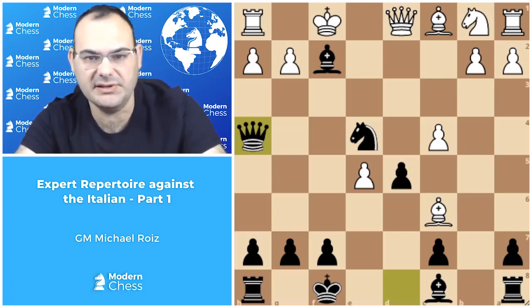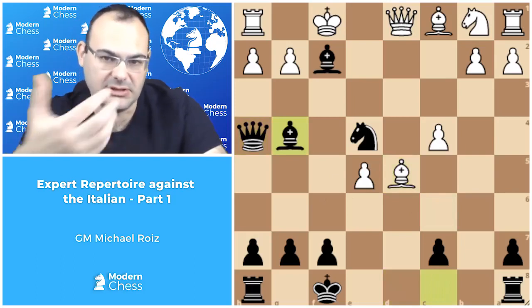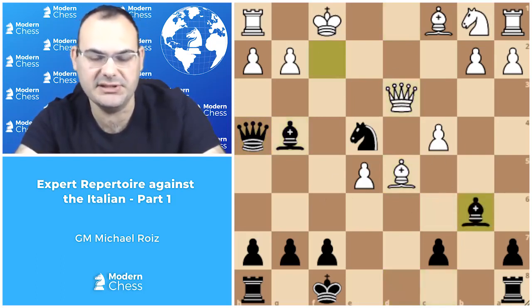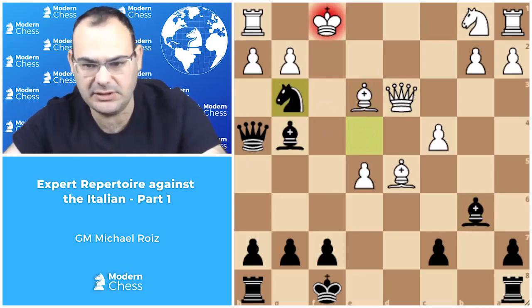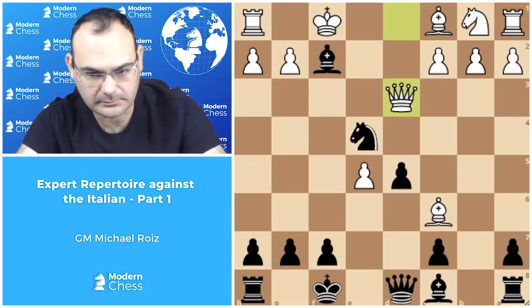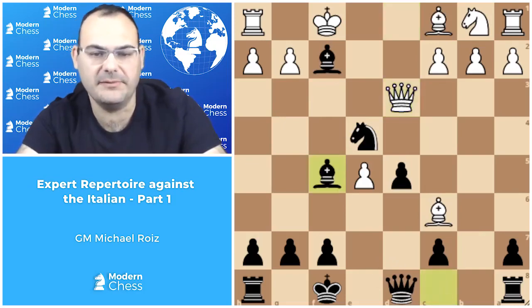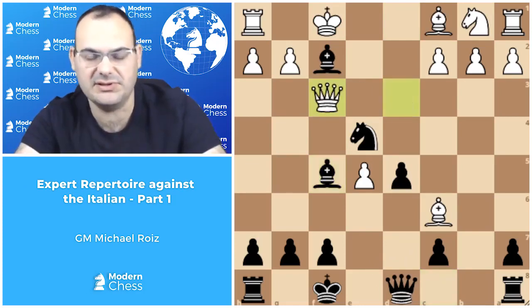There are at least three pieces putting strong pressure on white's king and it's enough. After bishop takes d5, bishop g4, black joins another piece in the attack. Queen d3, bishop b6. Now queen f2 is a very strong threat, and bishop e3 is met by knight g3 check followed by queen h1, and white's position is collapsed. So queen d3 is the best here, but after bishop f5, the threat of knight g3 check forces white to move the queen again. Of course it costs white important tempi.